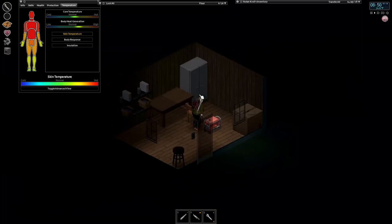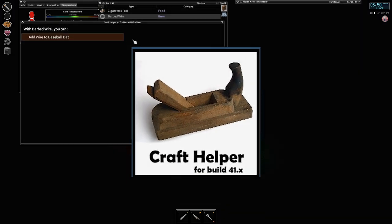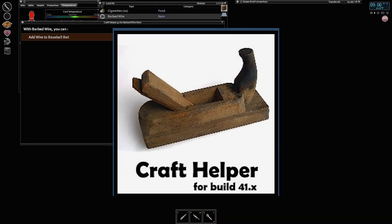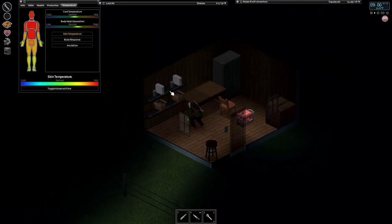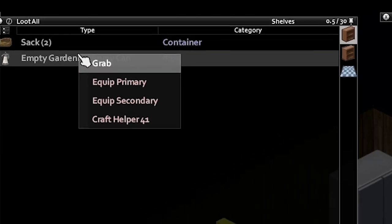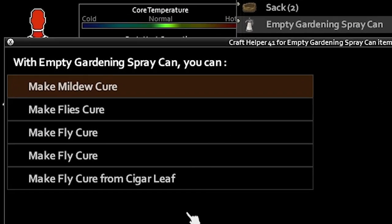If you're new, while I recommend a mod-free experience when you first start playing, one mod that I highly recommend is Craft Helper. Project Zomboid is a very deep game in terms of what you can do, and Craft Helper helps you discover what items you find throughout the world and shows you what you can craft with them. You can do this by simply right-clicking on said item, and if it is craftable, it will pull up a menu showing what you'll need.